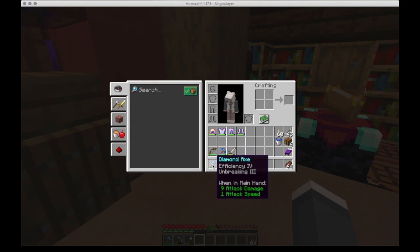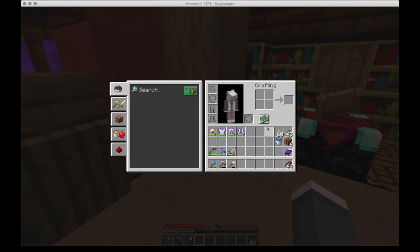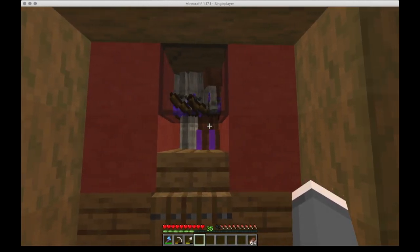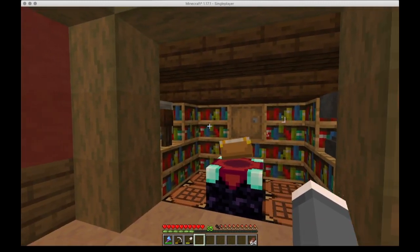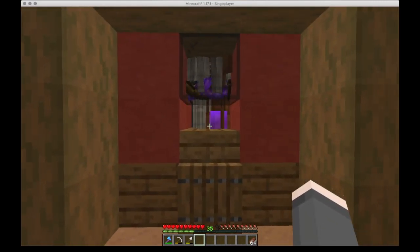And then I've got my efficiency and unbreaking axe. I need to name these at some point, but I'm going to wait until I get mending — which is maybe the thing I'm going to work on next. Although I also need a spider farm for weakness potions, but that can wait until after I've got the villagers sorted.